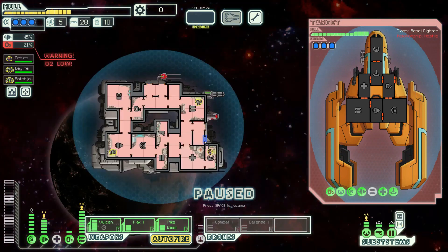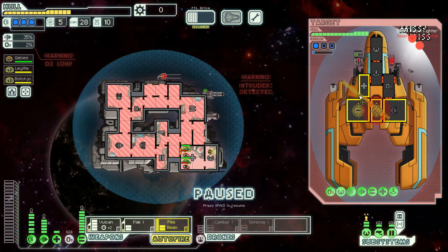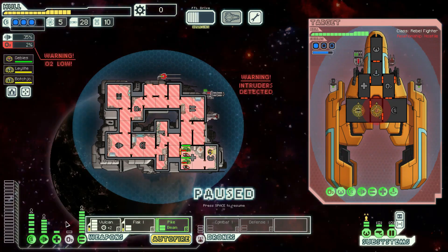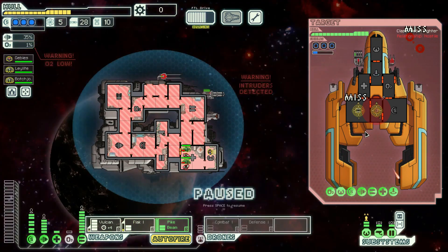They're gonna teleport over, so guess what we're gonna do — we're gonna Vulcan your weapons and flak right in the middle, and be ready to pike beam like that. Yeah, see that's a bad combo. The way the Vulcan and the flak work together — I should fire the flak first, but the whole point is I want the Vulcan to... that's a lot of bad. Man, they both missed.